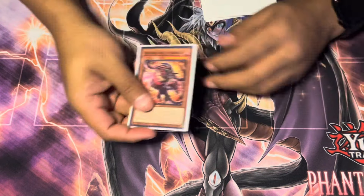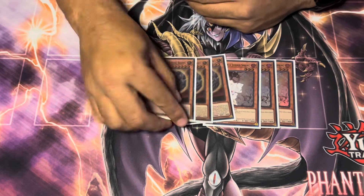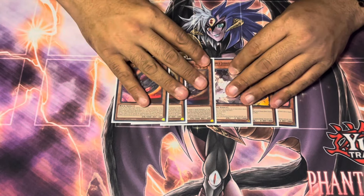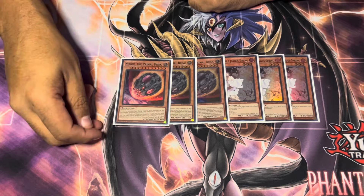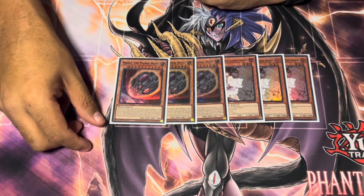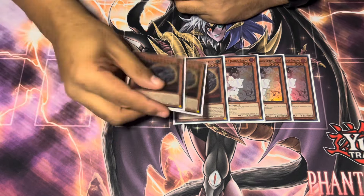For monster hand traps, I played three Ash and three Nibiru — just these six, plus Imperm in the trap section. I felt like Nibiru was going to be really good. Originally these were Drolls, but it got shown to me that Droll just doesn't do enough. Against the Fire King deck, I'd rather have Nibiru than Droll. Against Snake Eyes, I'd rather punish them than try to stop them from setting up and then watch as I take a Neg one, get Talenced, and they get to look at my hand. So Nibiru was very good.